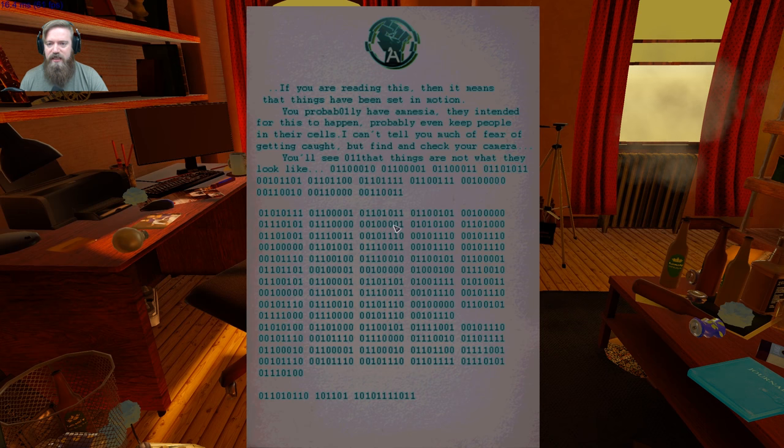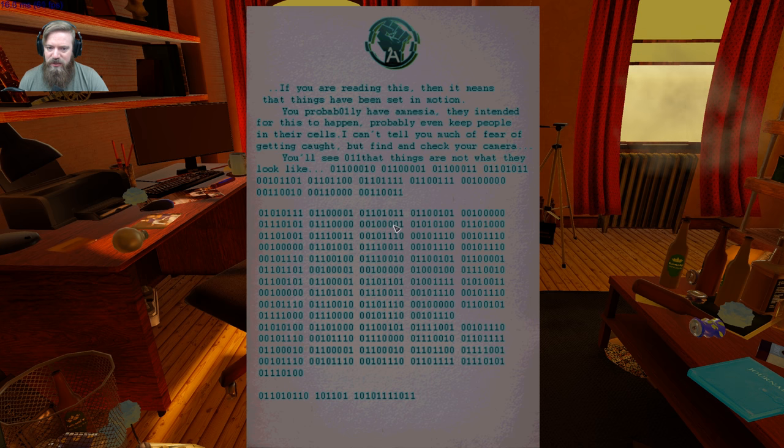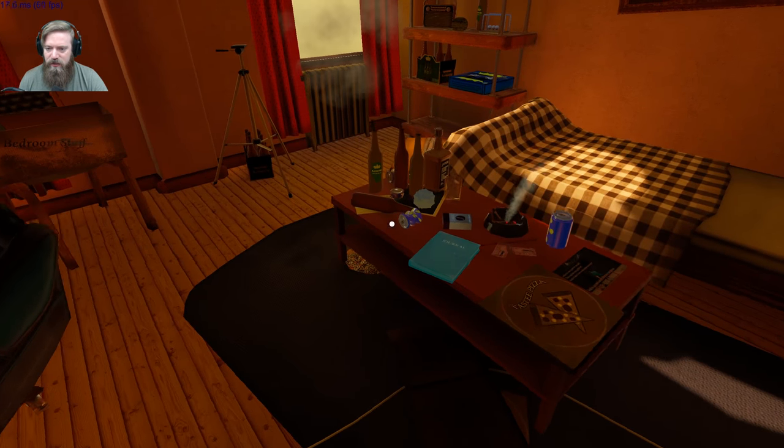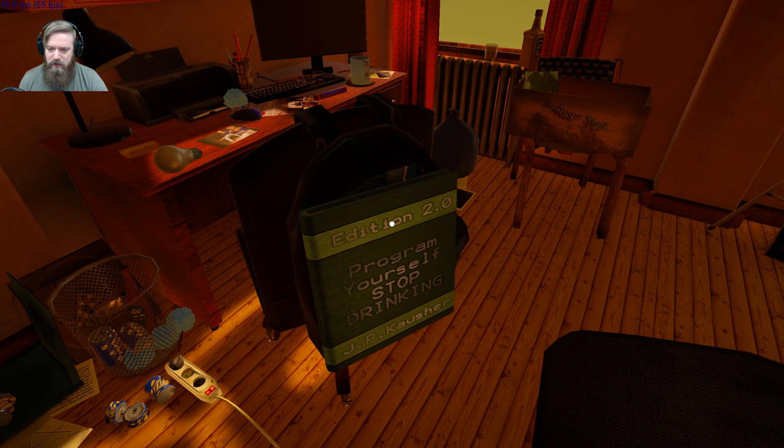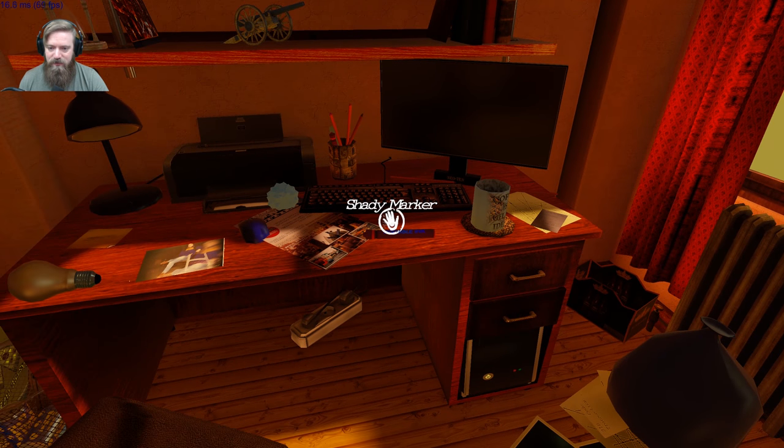'If you are reading this, then it means that things have probably been set in motion. You probably have amnesia. They intend for this to happen — probably even keep people in their cells. I can't tell you much for fear of getting caught, but find and check your camera. You'll see that things are not what they look like. 0-1-1-1-0-0-1-0.' Program yourself. Stop drinking. This guy's got some problems.